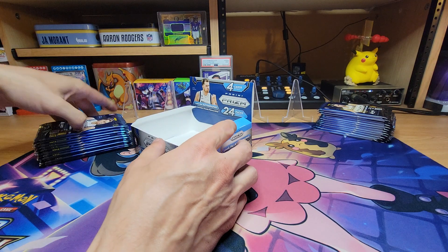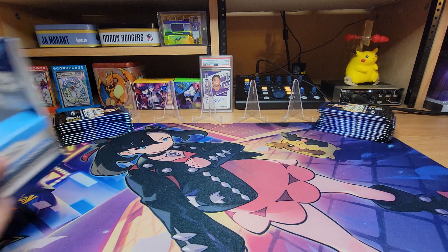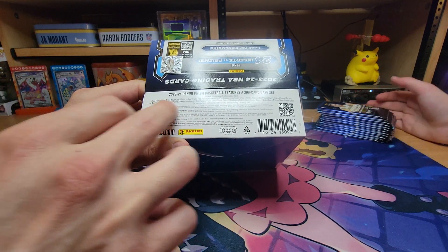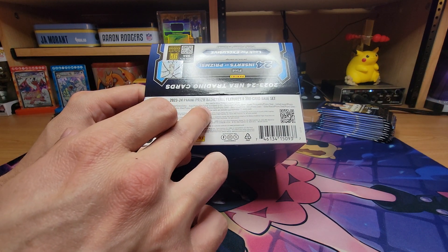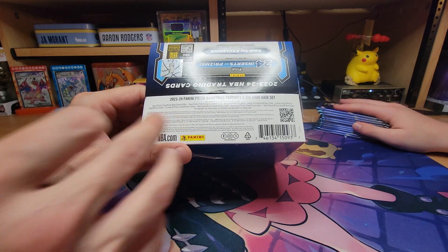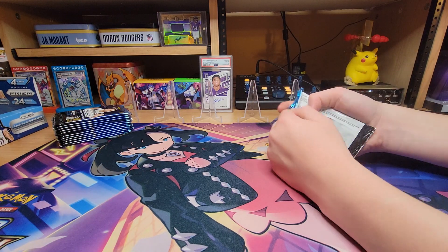We call these retail rips - ripping retail, there we go, sounds a lot better. But now I got this off, you can see. I'm sure everybody knows - all the base prism silver, ruby wave, green glitter, the number to 42, penmanships. Let's just get into it, let's see what we can do here, making it happen.